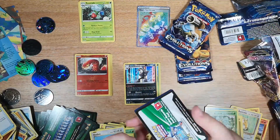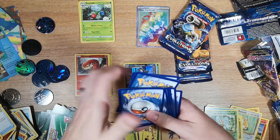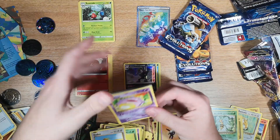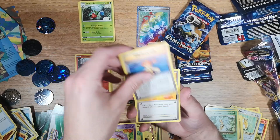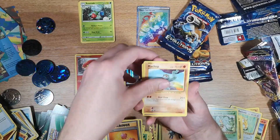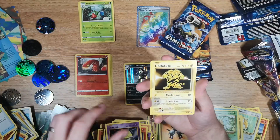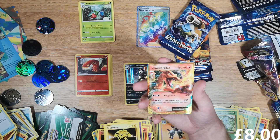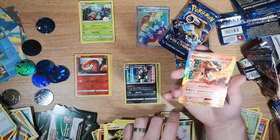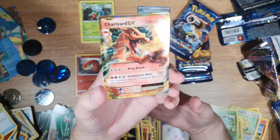Oh, we might actually have something — one, two, three. You know what, I don't care what it is, I just want something. Koffing, Misty's Determination, Revive, Machop, Nidoran, Ponyta, Drowzee, Electabuzz, Chansey reverse, and we have...